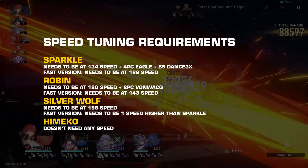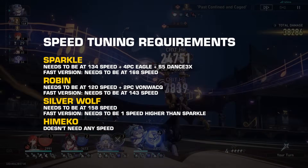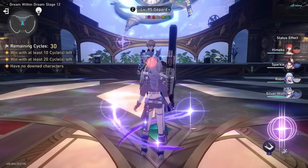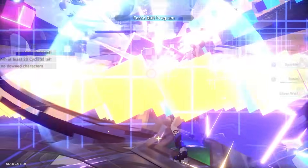Himeko doesn't need any speed. It is possible to drop Silverwolf for Ruan Mei to reduce the speed requirements, but in this particular run, Silverwolf is much more effective. This also proves that Ruan Mei is not the end-all-be-all for support that many claim her to be. Enjoy the showcase.